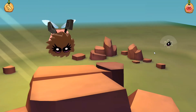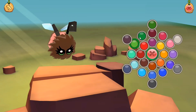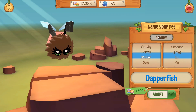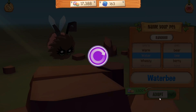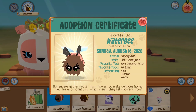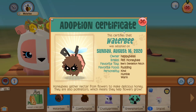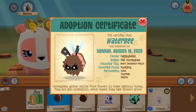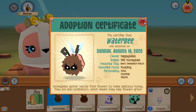Let's do really girly bees — let's do that for the eyes, and then let's make the eye color pink. What would green look like? I really like the green — that's really pretty. Okay, let's name our pet. Let's do Water Bee — sure, let's adopt it. We have our new bee! This adoption certificate certifies that Water Bee was adopted on Sunday August 16th 2020. Owner: Happy Bee. Breed: Pet Honey Bee. Favorite toy: Bee's Dandelion Patch. Favorite food: pudding. Personality: kind, humble, and warm. That's quite cute!